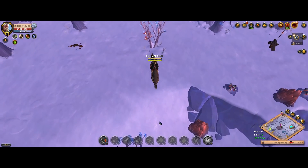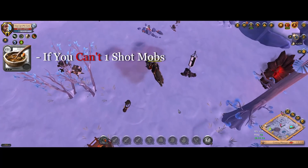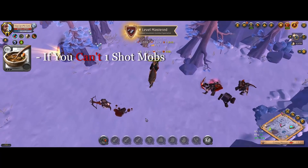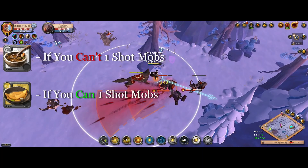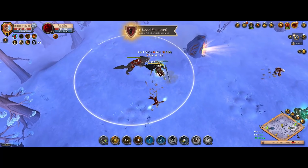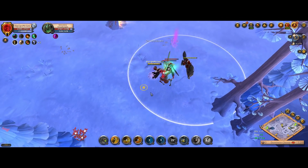Since most of the clearing speed comes from dismounting, popping your E, and mounting back up, choose your food based on how well you're doing that. If in a tier 6 zone the leveled-up-once mobs are surviving your E with just a sliver of health, use a Beef Stew for the bonus damage to one-shot them — that's much more efficient. However, if you're already one-shotting them without food, use Omelets for the extra cooldown reduction so you can use your E more often. When your E is on cooldown, use your W close to mobs — not at max range — to make sure all three kicks hit the same targets.